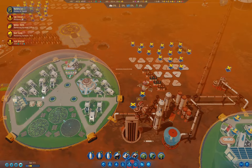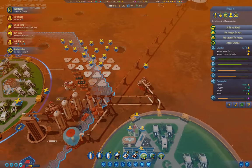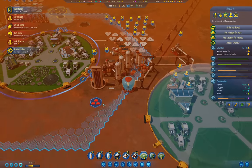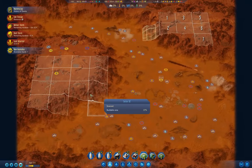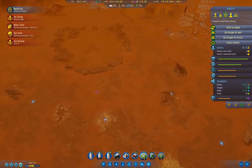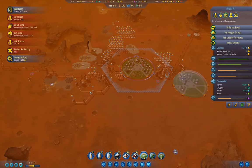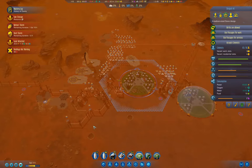We're up to 135 food because the harvests are coming in. I'll probably need to put a farm over in this dome as well. More anomalies — what I really need to do is build a ramp or a tunnel up to each of these. We analyzed an anomaly. What are we researching? Martian diet.